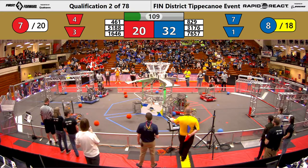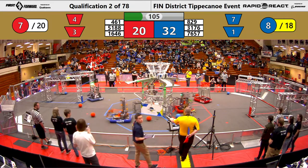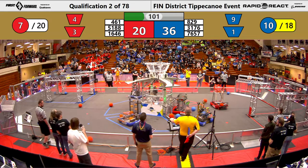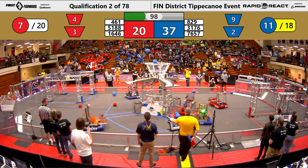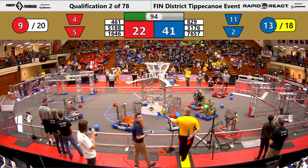1646 on the left side of the field delivering two red cargo to the lower hub, each of those is one point each. 3176 making good use of that protected zone over by the hangar — they delivered two into the upper hub. 7657 on the back side of the hub also delivered two in the center.